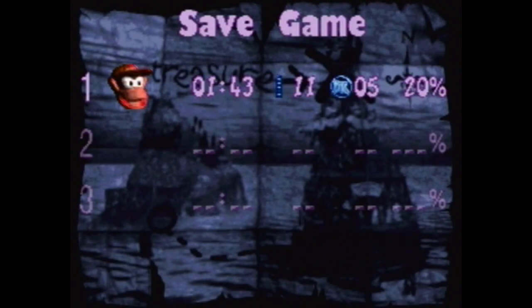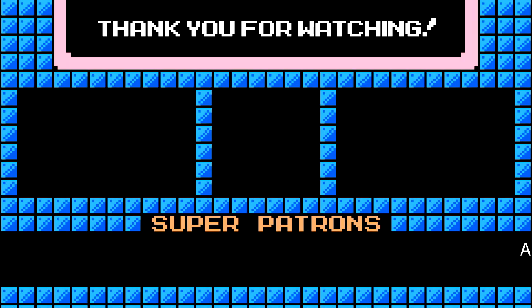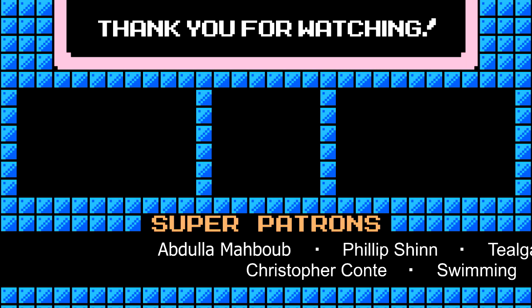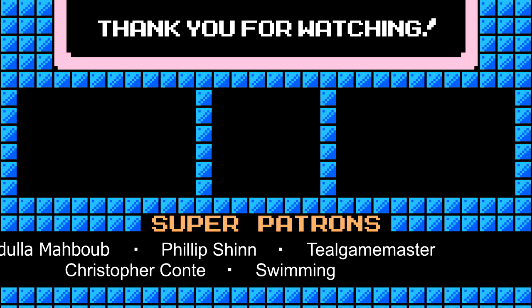With that, we're going to save our game. And that takes us up to one hour 43 minutes to get 11 Krem coins, 5 DK coins, and 20% — about a fifth of the way through the game. Hopefully everybody's enjoying that. If you have any comments on how I'm doing these parts, if I'm focusing too much on exploration and you want to see less of that, or if there's anything else you think I should be doing, please do not be afraid to comment down below. Next time we'll be beginning World 2 — thank you so much for watching, hope you enjoyed, and hope to join me next time. Thanks and see you all later. Thank you so much for checking out my videos — if you enjoyed, please consider leaving a like and subscribing as it really helps my channel out.